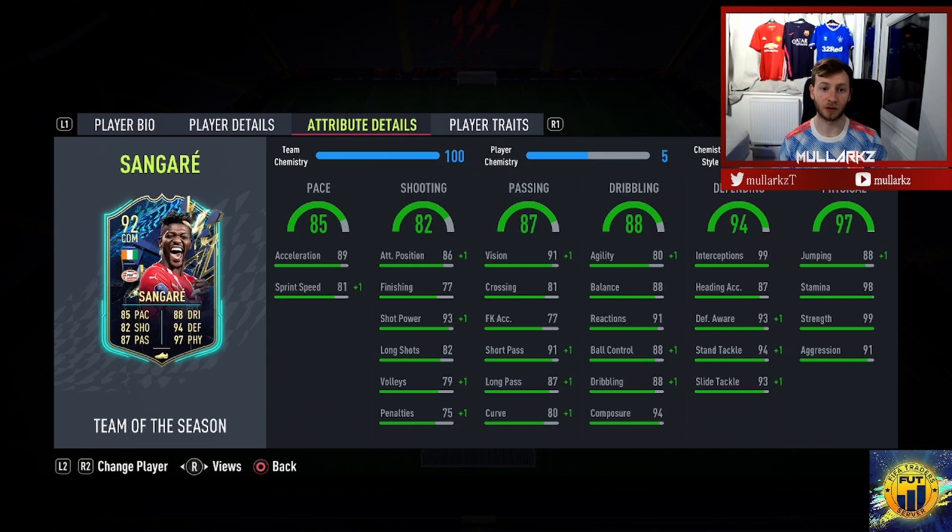Let's have a look at his attribute details. He's got 85 pace, 89 acceleration, 81 sprint speed. I'll more than likely put a shadow on him. Shooting is half decent — 93 shot power, 82 long shot. If he does find himself in the box, that shot power should make the ball go in the back of the net.